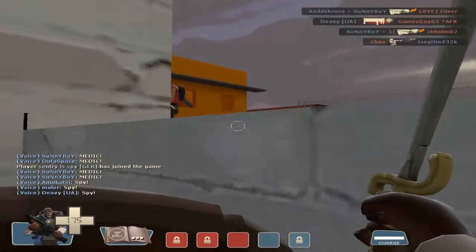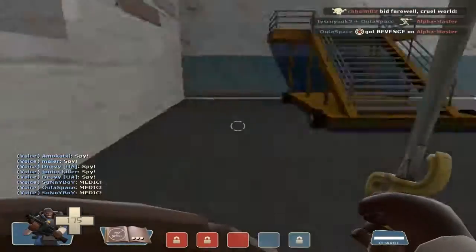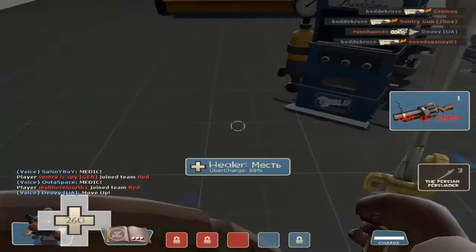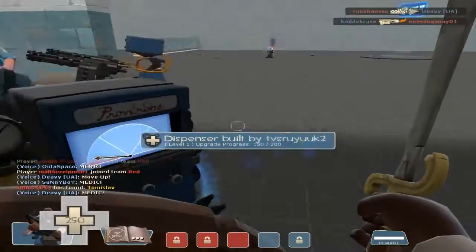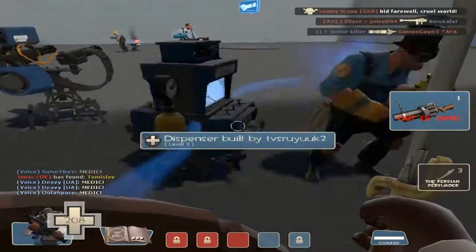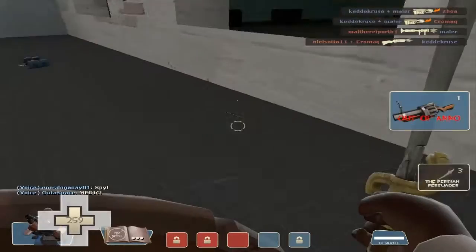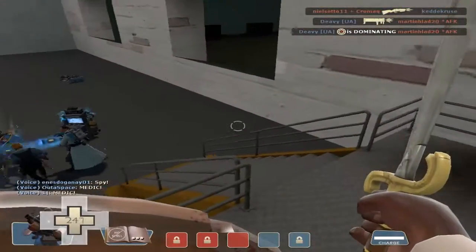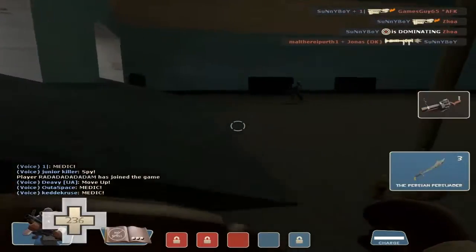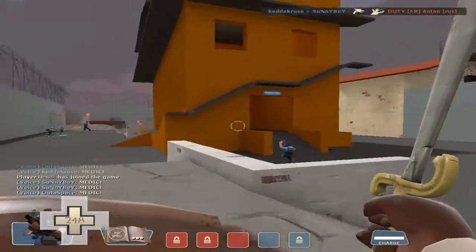I don't think I can get up here — won't work. I can't charge in there, and I'm out of ammo so I need to get some. The dispenser isn't fully built yet. Why am I not getting any ammo? I need my ammo otherwise I can't do anything. With right-click I can charge into there and finally get ammo. Now we can fight again.